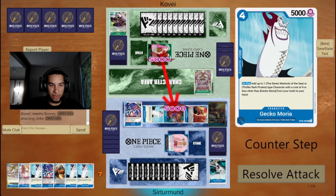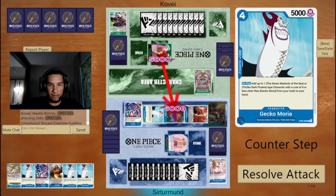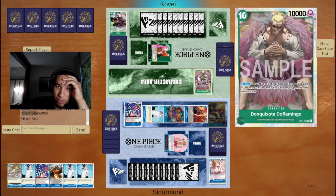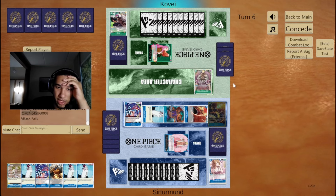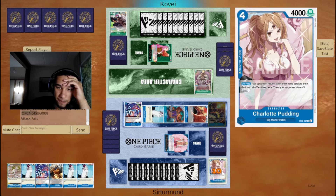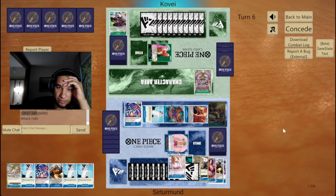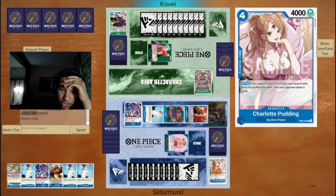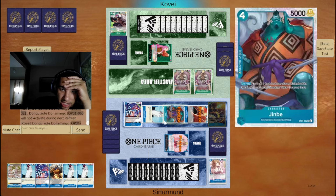Let's save this. Force the opponent to attack with the Flamingo to try to kill one of my units. If they do that, they can chain a second Doflamingo. Yeah, they can chain a second Doflamingo here.